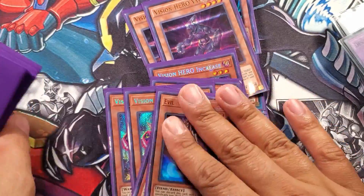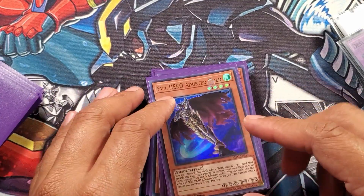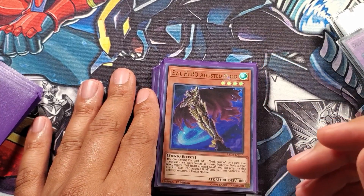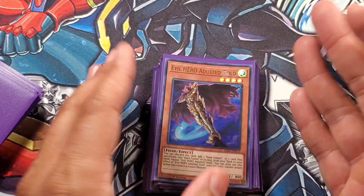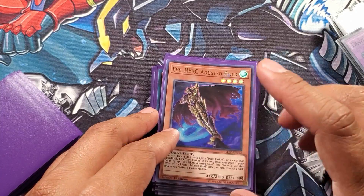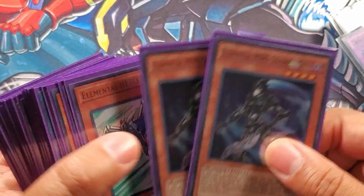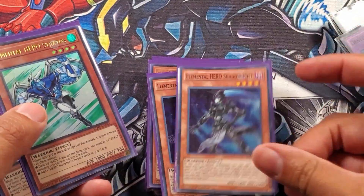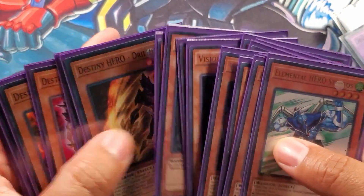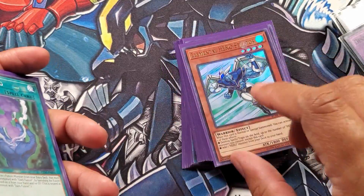Of course, if you guys can afford it, Elemental Hero Absolute Zero - this is a staple in Hero decks, and I gotta reiterate: a lot of Hero players feel that Absolute Zero is not needed and I highly disagree. No matter what version of Heroes you're running, you play Absolute Zero. It's generic for the archetype, it gives you another board presence. Don't make excuses to make bad plays. Then of course more supporting stuff like Shadow Mist - he's really just discard fodder for Ferris - and three Stratos, because it's a staple for the deck. I believe this is a 20-monster lineup, pretty heavy, but they all play off of each other.